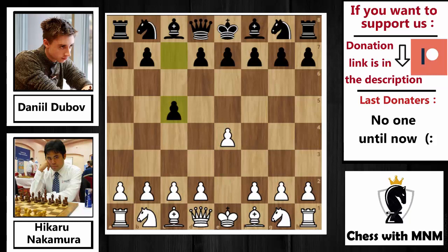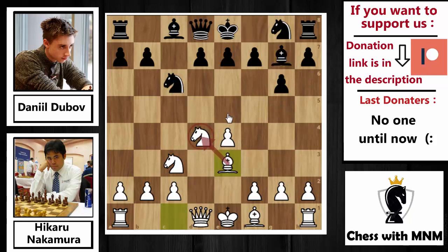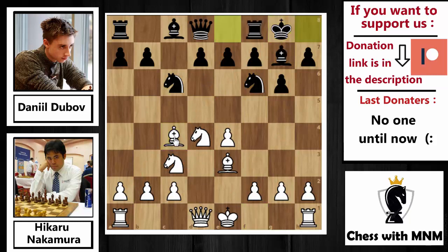Nakamura opened with e4, the king's pawn opening. Dubov replied c5, the Sicilian Defense. Then Nf3, Nc6, Nc3, and now g6 — the Accelerated Dragon. d4, the open Sicilian, c captures on d4, knight captures on d4, and now Bg7 attacking the knight on d4 twice. Be3 guarding the knight on d4, Nf6 developing the other knight and preparing to castle. Bc4 developing the bishop to the a2-g8 diagonal. Dubov castles, and now Bb3 — a prophylactic move because the bishop on c4 is unprotected.